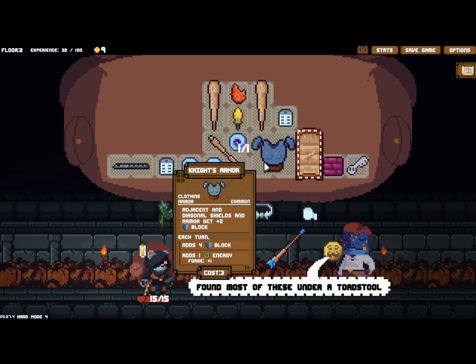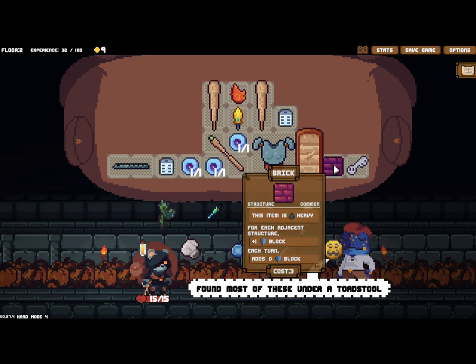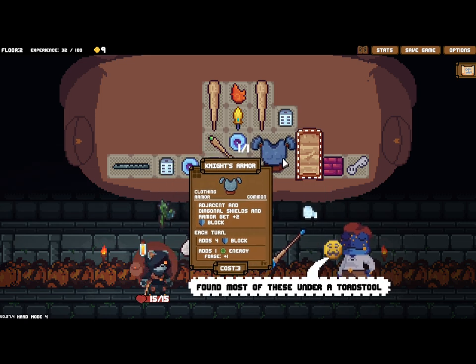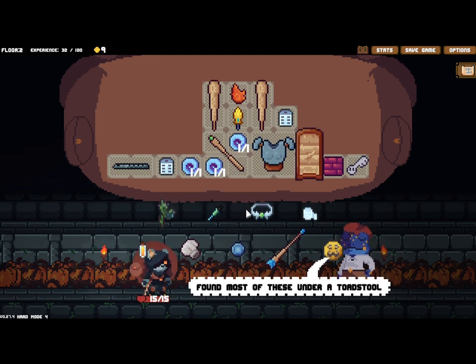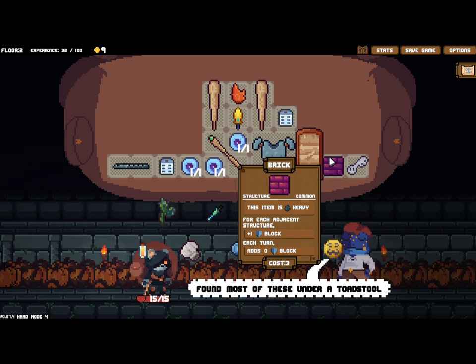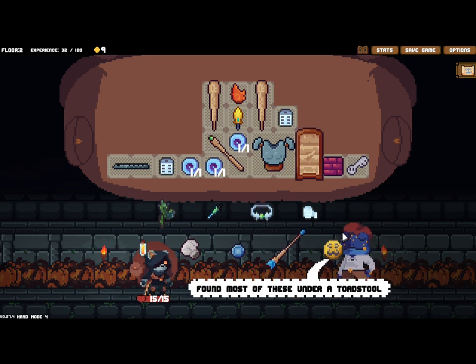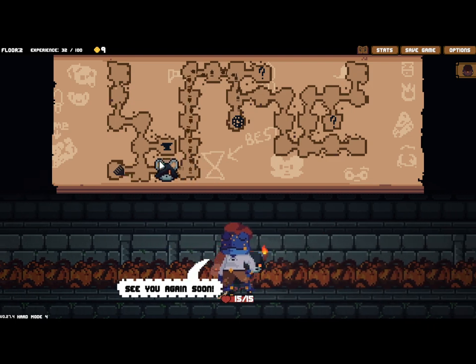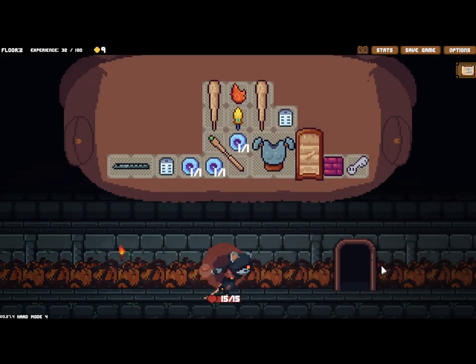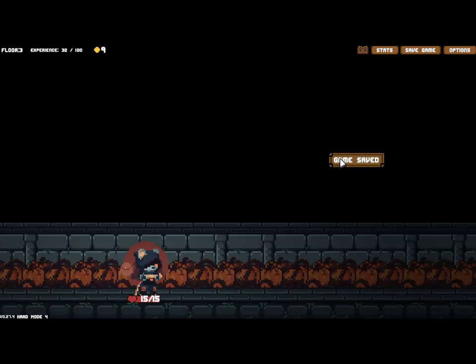The golden shiv has earned us gold and it's only dealing two damage now, but it is free damage and it does reapply the burn so we'll keep it. Going brick build? Now that I'm going with armor I might want to get rid of the brick. We're keeping the armor forever since we've enchanted it with energy. Both isn't the worst - it's only three gold, we'll just hold onto it for now. If we get haste enchantments those bricks can be really good.